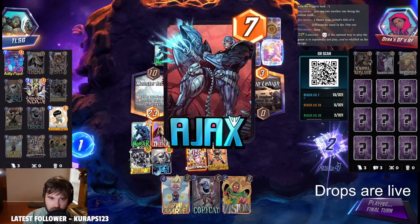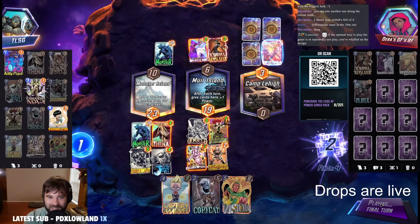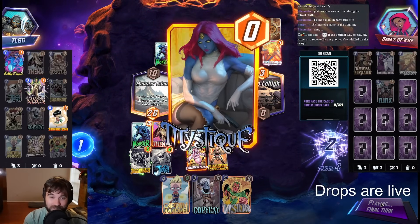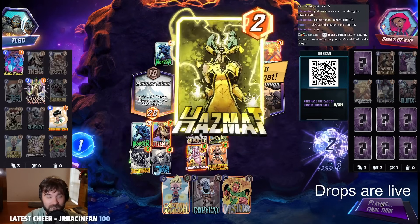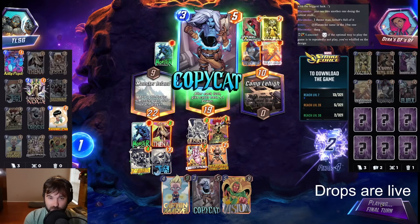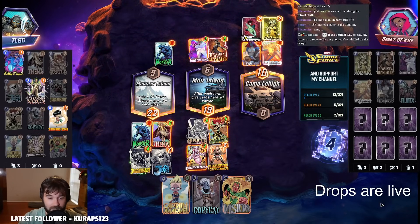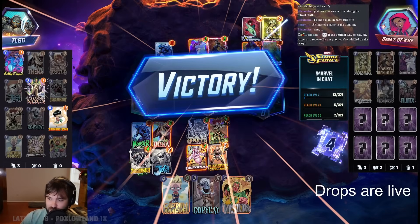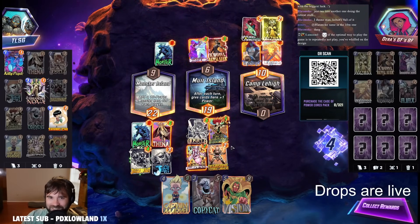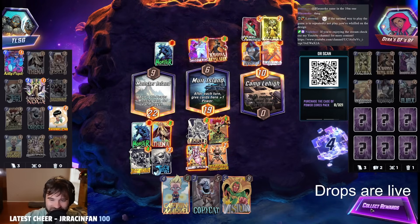Just the one card in mid. Let's see what gets destroyed — the Ajax. Beautiful Negasonic value with the Ajax. What do they have in the right lane? Mystique copying the Ajax, Hazmat, and Swordmaster. We are able to hold the left and the mid, only because of the Negasonic — otherwise there was no shot that we had there. We'll take the four cubes against the sneaky Mystique Ajax stuff.